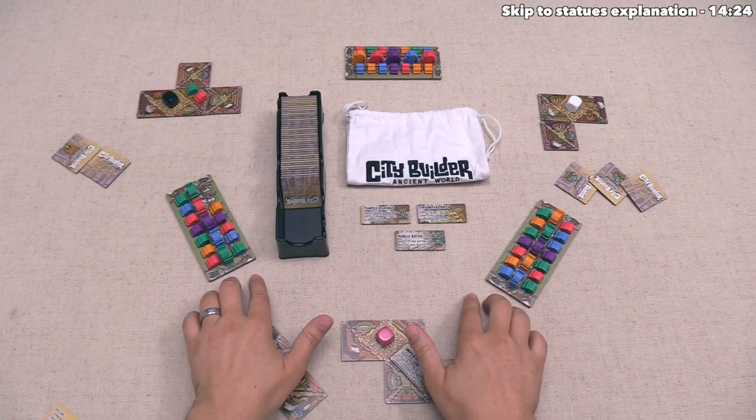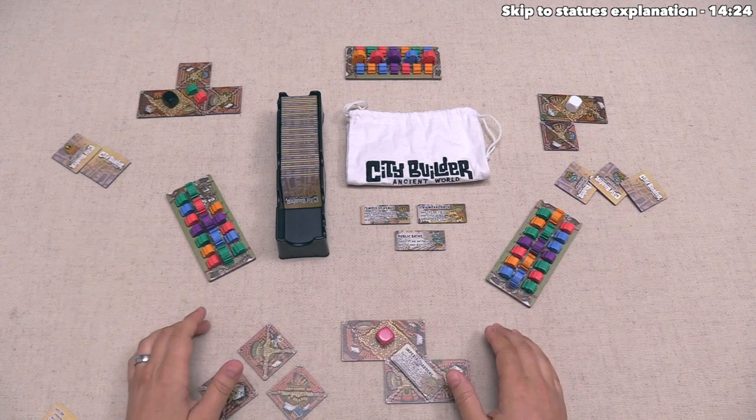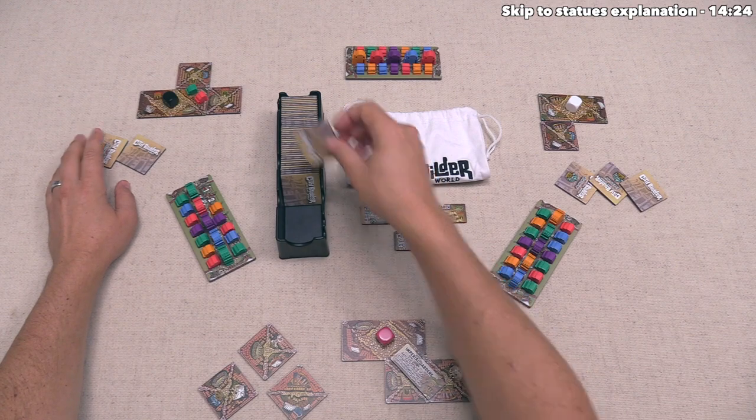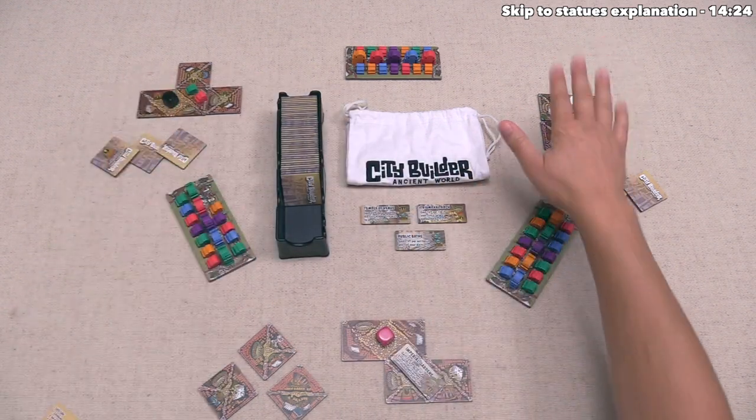Each player effectively has six different competitions they are waging between their two adjacent opponents. The black player is done with their settling and can move on to upkeep. They simply draw the top tile, don't need to draw more monuments, and the white player can go.